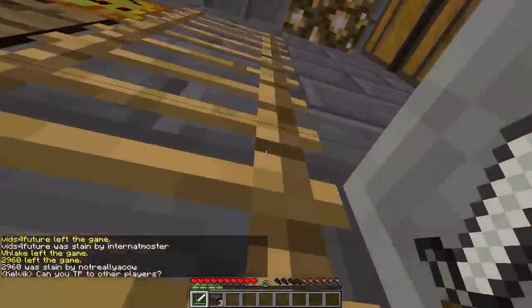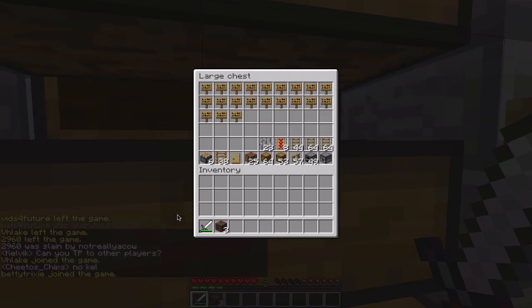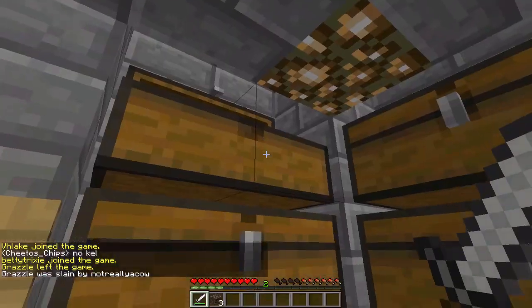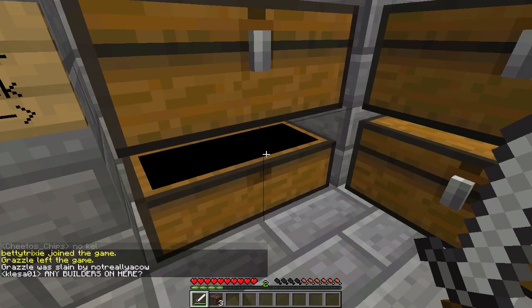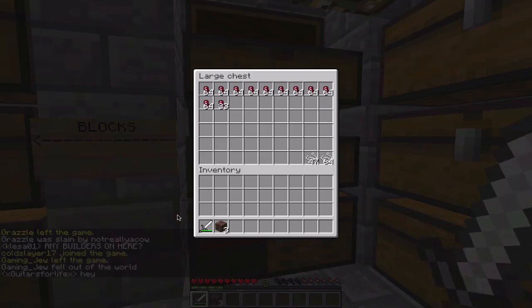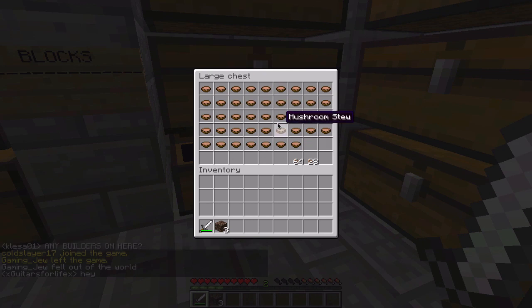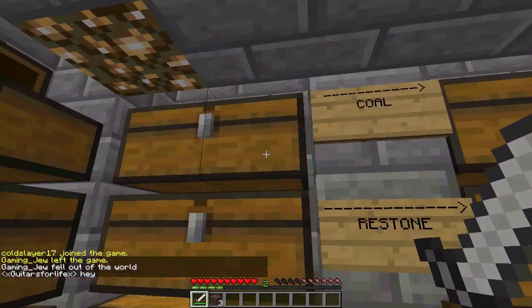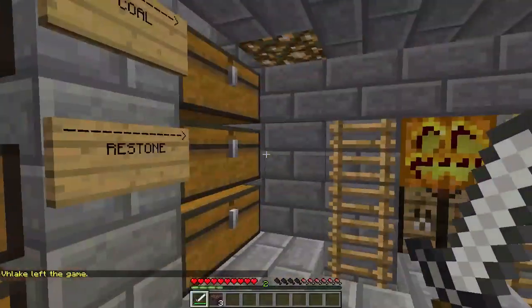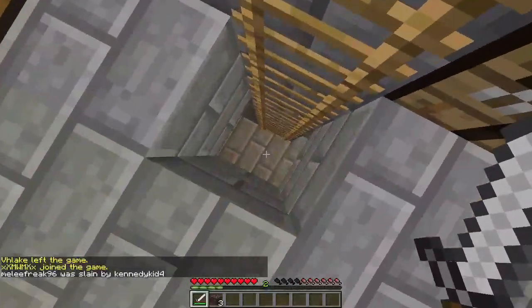Going upstairs, we have a lot of wood, signs and chests, buckets, netherstone, cobblestone — all these chests are cobblestone — string and spider eyes, mushroom soups, and we have a reason to why we have so many of these. And watermelons, and coal and redstone. So that's basically it for upstairs.